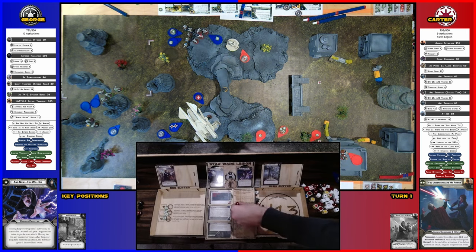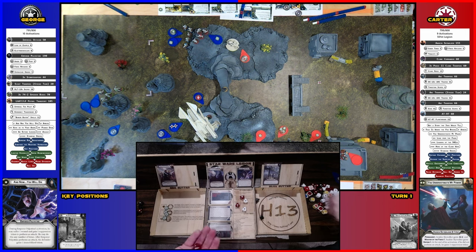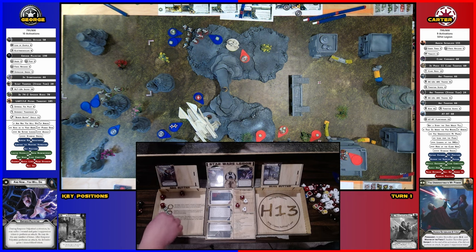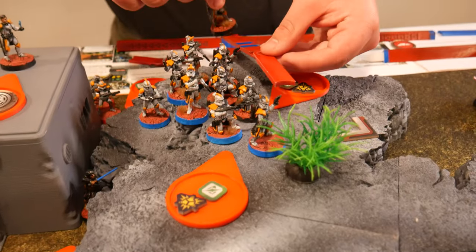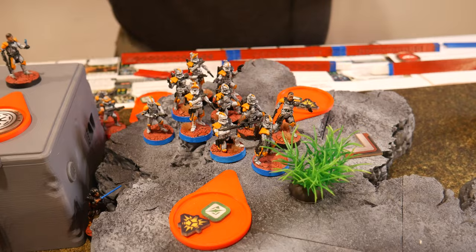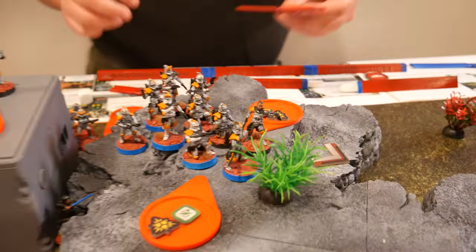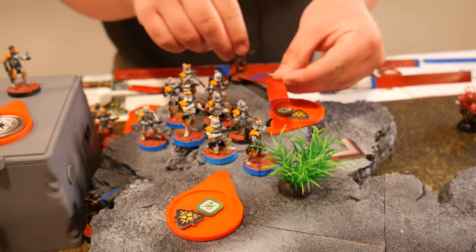We got four again. Your blacks did not come to play, just the whites. I need four defense dice again — just keep some. I'll spend their surge to block all of it. They're going to roll for suppression even though they have courage two. So they're going to keep it, which is fine. They're going to move just over to there.